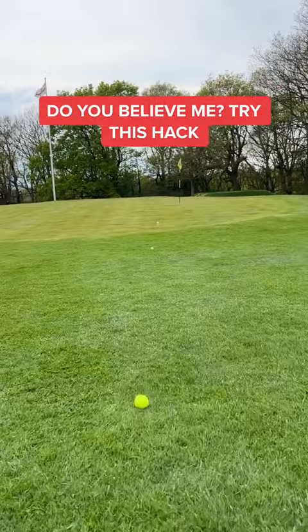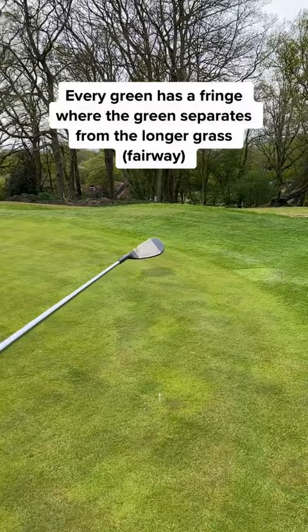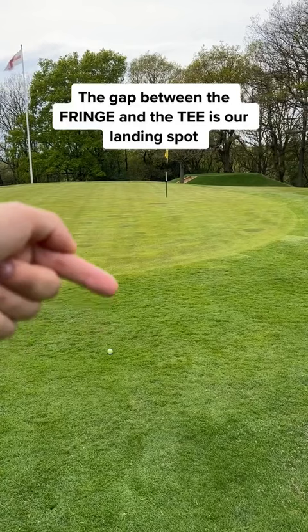Let me show you the best trick ever. Every green has a fringe, but the green separates from the longer grass — it looks like a line around the green. Take a tee and place it a couple of feet within the green and the fringe. That gap is our landing spot.